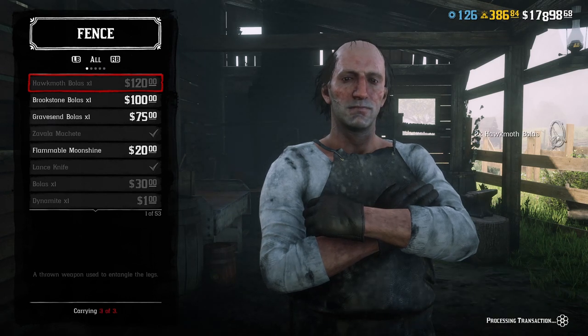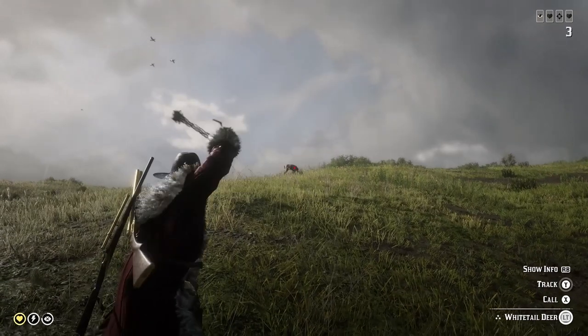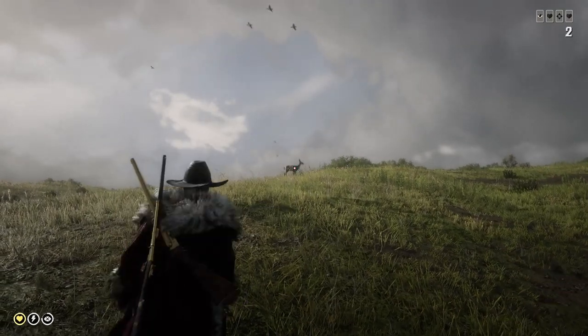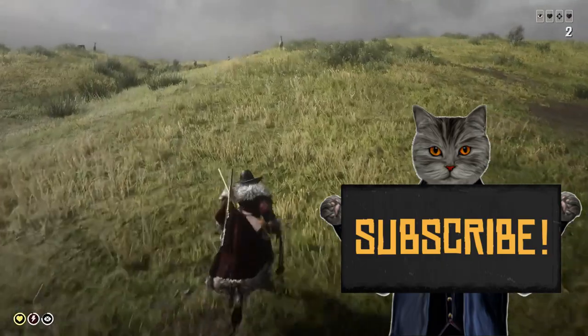Also you can buy the new bolas, because they are extremely expensive and extremely stupid. But with these new bolas, when you spot another player, an NPC, or even a deer, you will show them that you can throw away money like no one around.